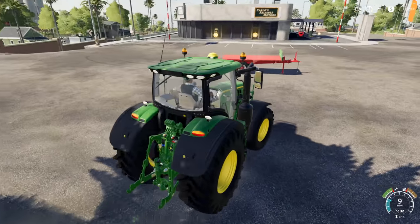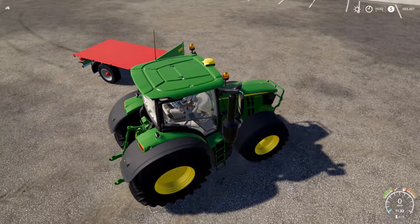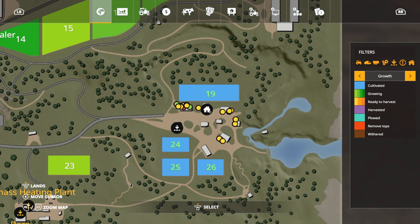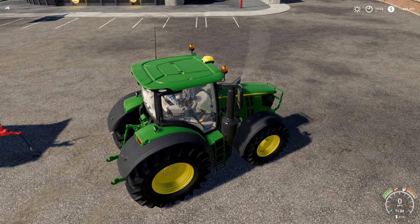We have a little bell trailer right here, and I think we could probably get six pallets on here. Everything is cultivated. We've got fertilizer on field 24, but we do not have any fertilizer on 25, 26, or 19. So I think what we're going to do is buy some solid fertilizer.